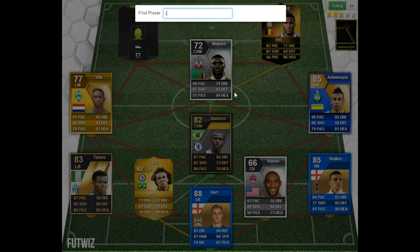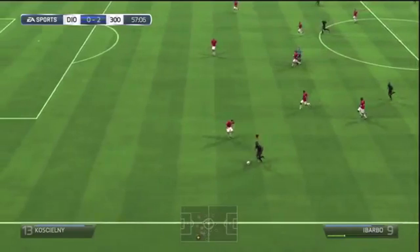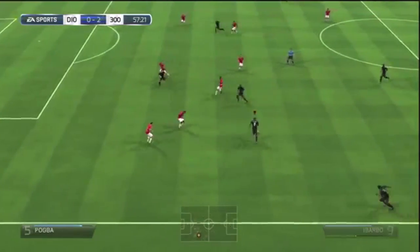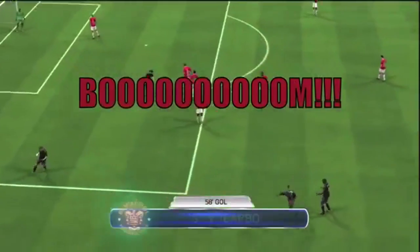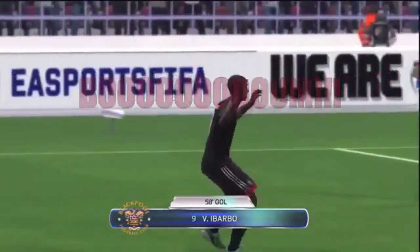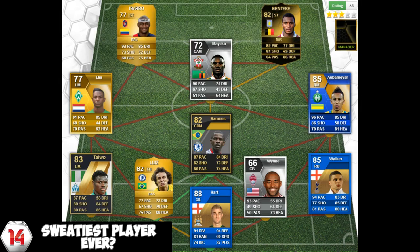Then we move on to the man who could be the sweatiest player ever on Ultimate Team - it's of course Victor Anichebe, and this is this year's version of his player card. The amount of times you come up against Anichebe and he scores a goal against you is really out of this world. His finesse shots are just ridiculous, as you can see there.